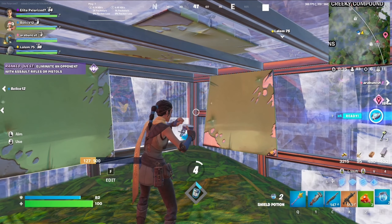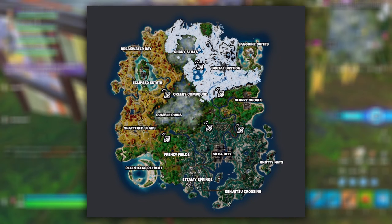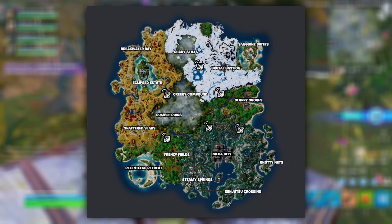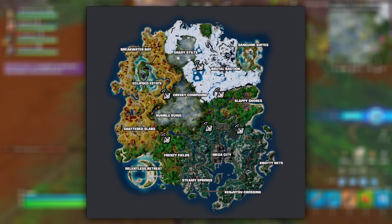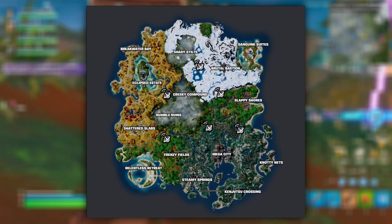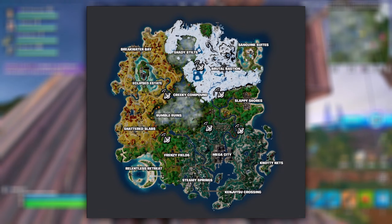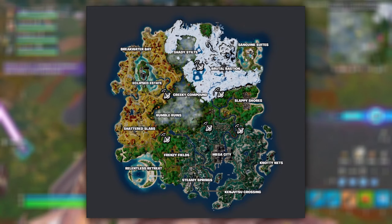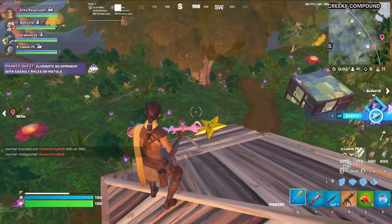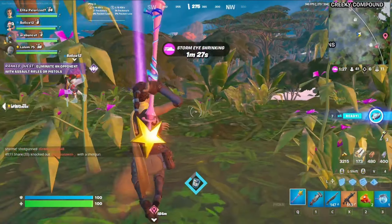To start off, I'm going to go over some general basics of the Forecast Towers. There are only 6 Forecast Towers on the whole map, which is actually quite a lot considering how many major POIs there are. The locations are: one in between Shattered Slabs and Frenzy Fields, one near Mega City, one closer to Slappy Shores but still near Mega City, one in between Creaky Compound and Eclipse the State, one in between Brutal Bastion and Shady Stilts, and one in between Brutal Bastion, Slappy Shores, and Creaky Compound. These are really fair locations — not too much on the edge or center of the map.